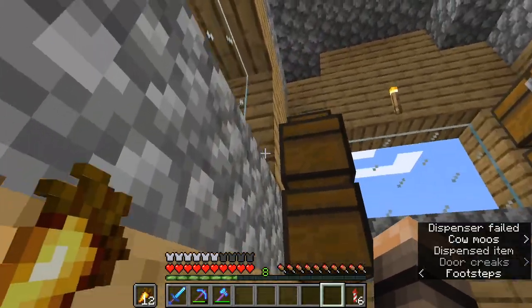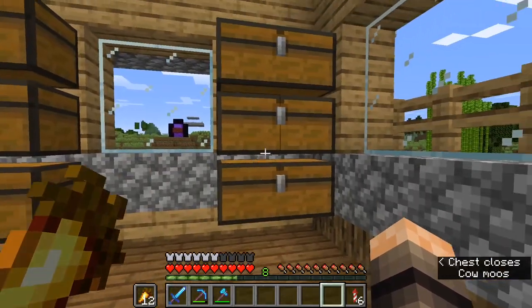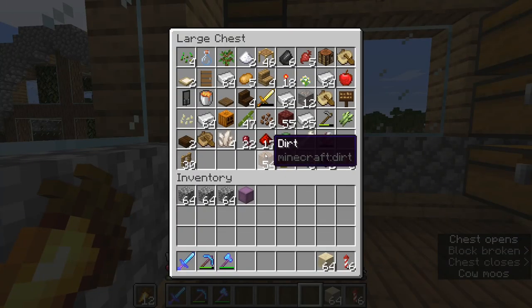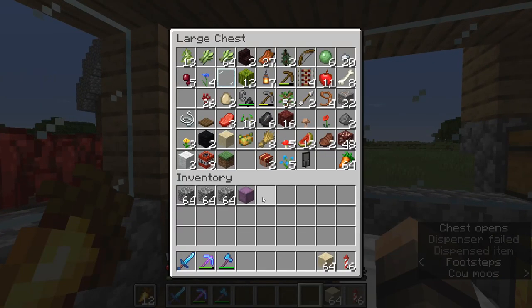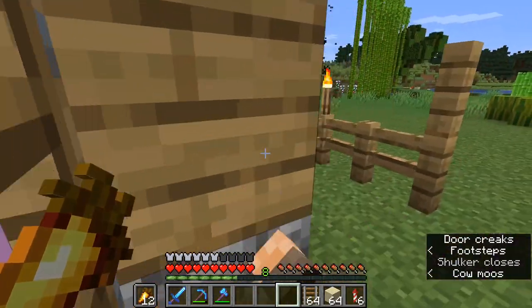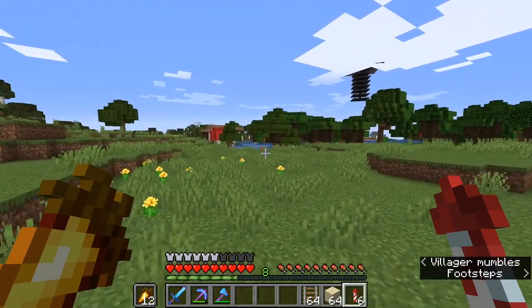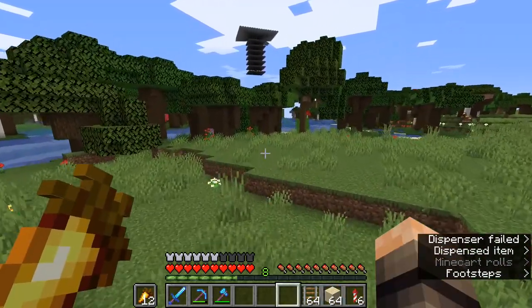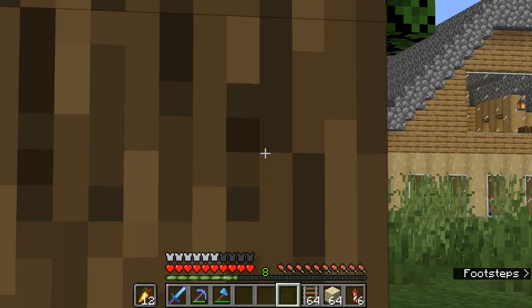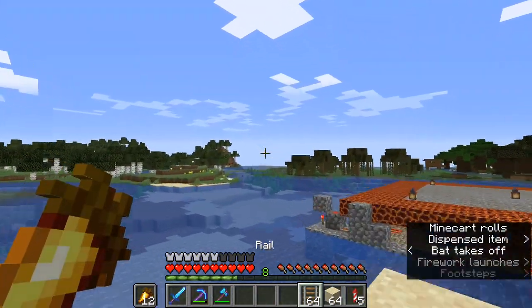Since we're going to be AFK-ing at this farm anyway, we might as well build it nearby so it produces in the same place. For that we need sand and rails. Normally you'd use powered rails and normal rails going underneath to pick up all the sugarcane, especially with the flying machine method, but we don't have that many powered rails anymore — we used them all in the melon, pumpkin, and slime farms.